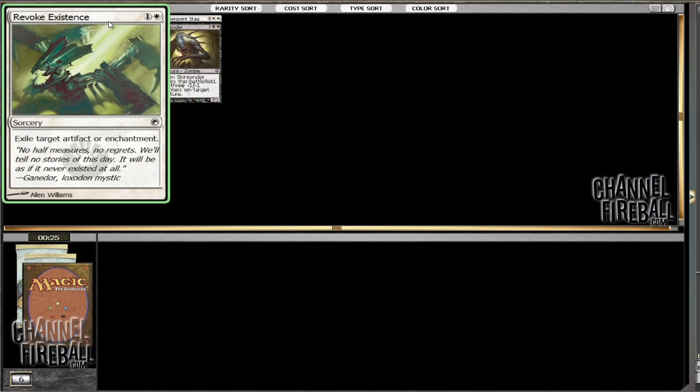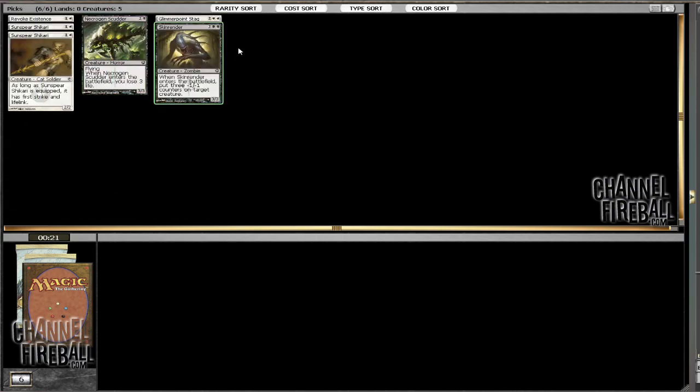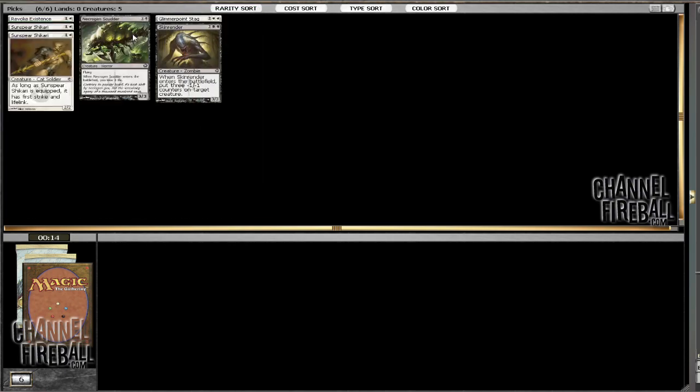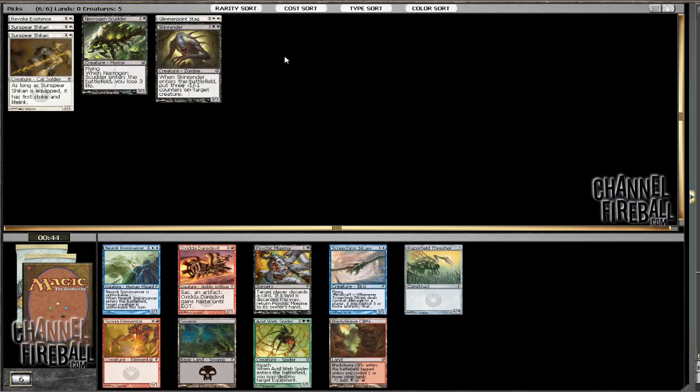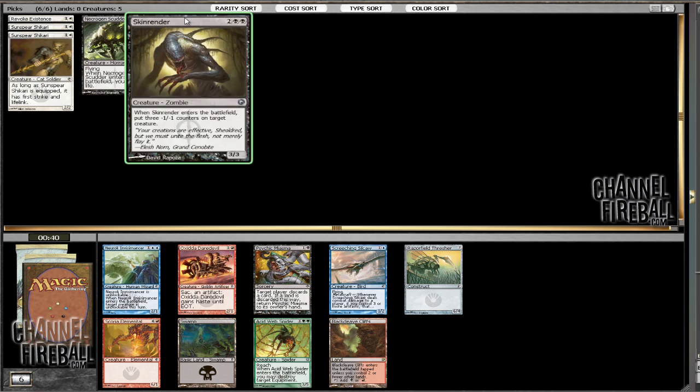I actually have not drafted yet in this format and not had an artifact yet, so that's pretty interesting. But we have some really good creatures, and we might not have any synergy with them, but I don't think that's needed. I guess we do have synergy between these two guys — that'll be really fun.